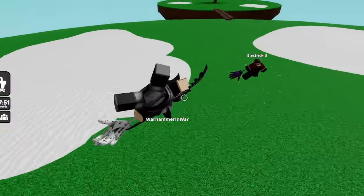Next up we have the Hammer Glove, and this one is pretty simple to get. Basically every time someone spawns a turret with the Engineer Glove, there's a chance of spawning a toolbox. You just gotta click the toolbox and you get the badge.